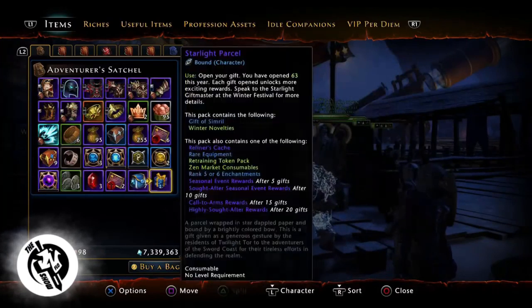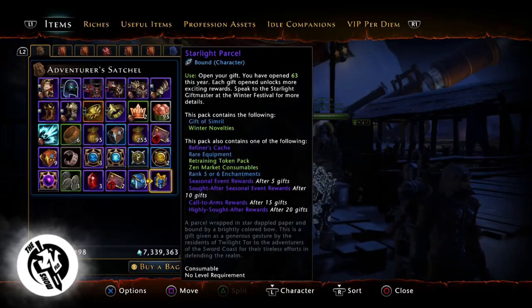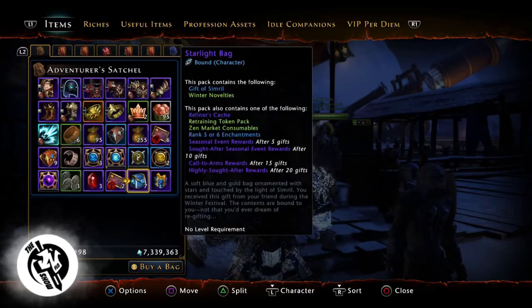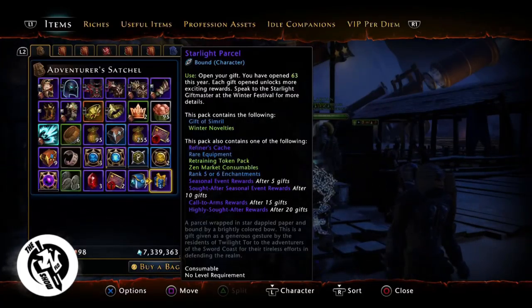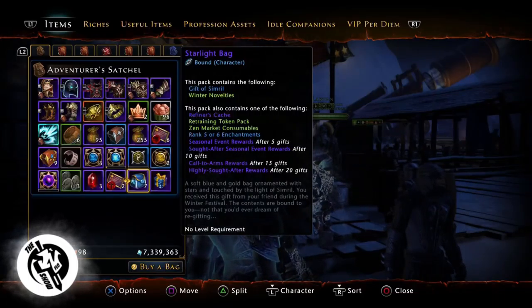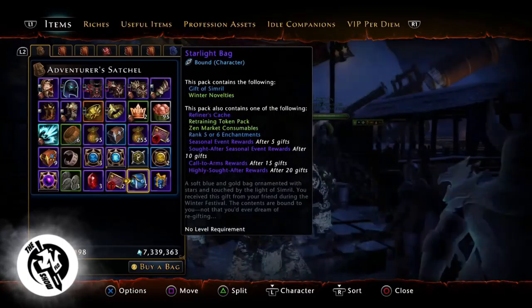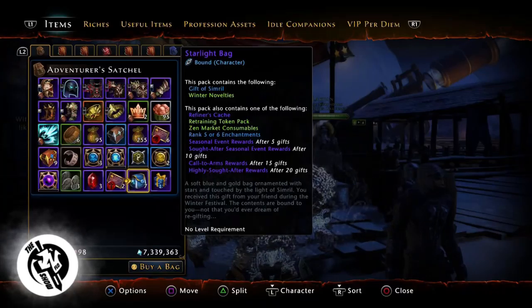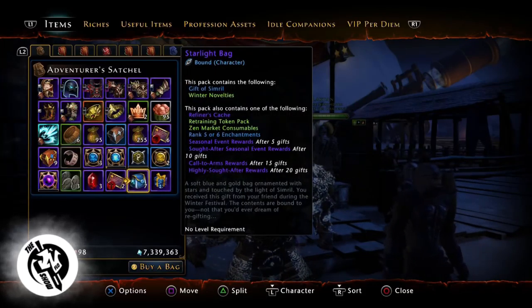But what you want to do is save it. When you open 20, you get the highly sought-after rewards. So the idea is to actually save these parcels until you open 20. You don't want to open these because these are unbound items. The items in here are bound to you — under starlight bag it even says 'bound character,' meaning you can't trade the starlight bag and can't trade or sell anything out of these. So save these and open 20 on as many characters as you can.